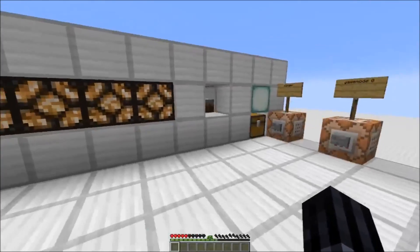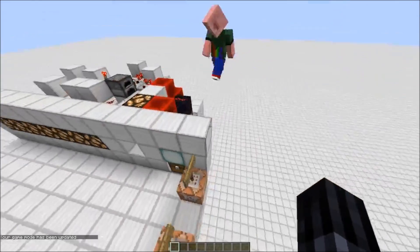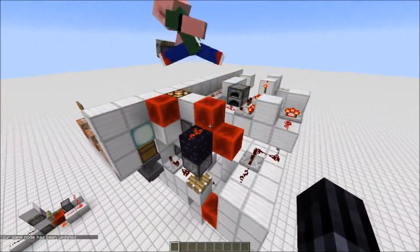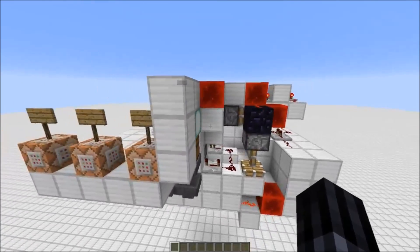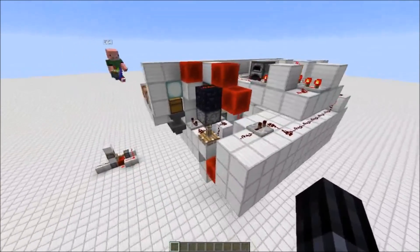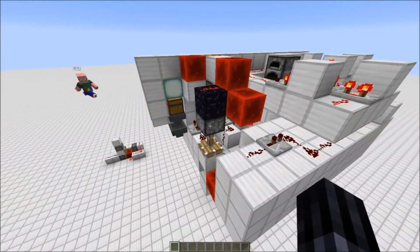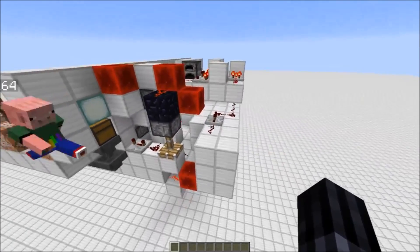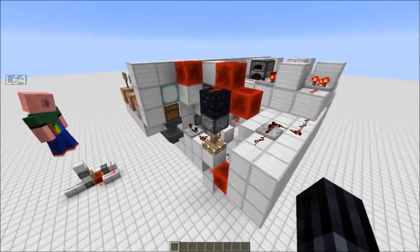Maybe you want to explain a little of the redstone in the back? Sure — basically there's a sticky piston here. It's a piston that detects the cake changes via block updates. Before I used a comparator update detector, but apparently when you eat the last slice it won't detect the change — it would just remove the block, and a comparator update detector doesn't detect block removal, only tile entities.